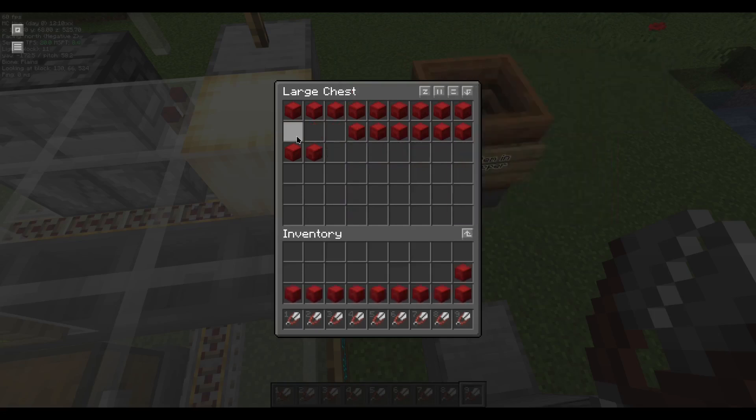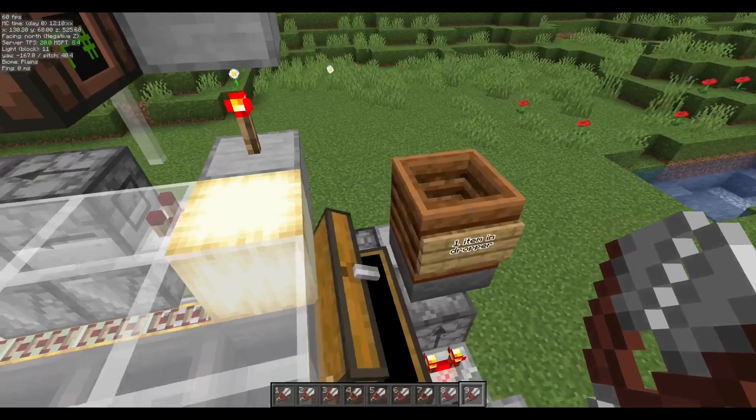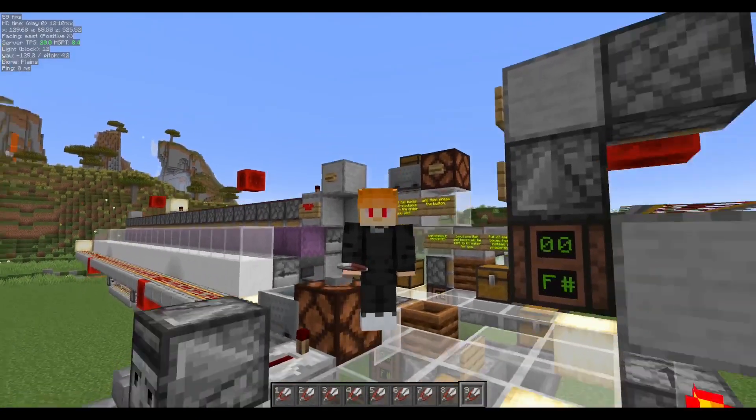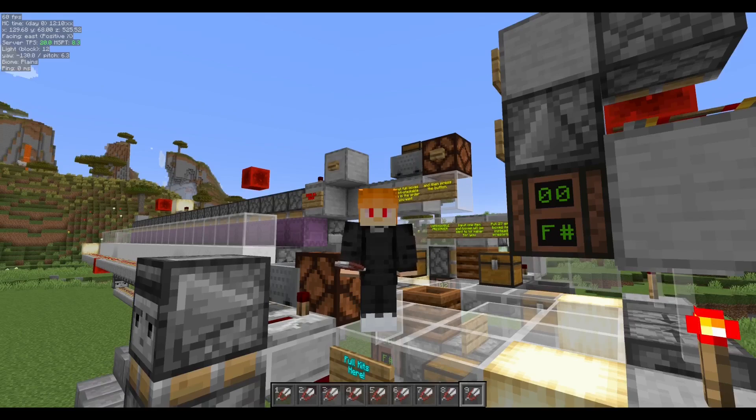Not only can you make these for yourself, but you can sell these to your friends. You're going to get loads of diamonds, you're going to get netherite from your friends, you're going to get elytras from your friends. You can sell kits like these to people in your server, or you can make a bunch of them and have a storage system for them and have a whole ender chest storage ready to go. And this only took me a few minutes to finish all these boxes.